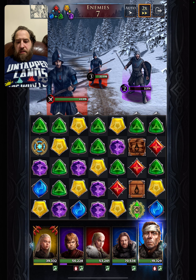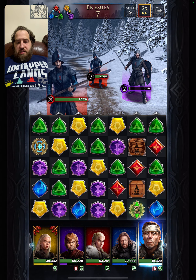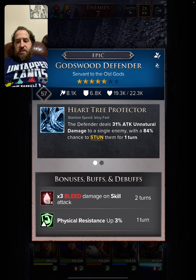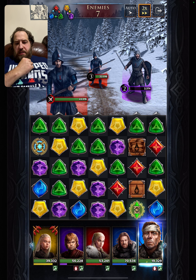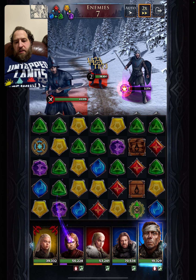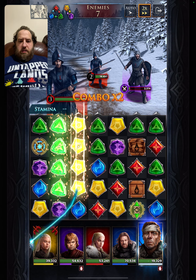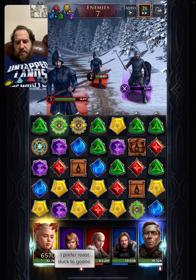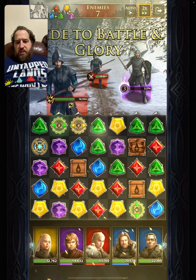Let's see what the Godswood Defender can do with three bleeds on the team. The board doesn't have much blue right now. After some matches, Rhaenyra is filled up, and we use the Godswood Defender's ability — bleeds are gone, bleeds are gone. Now we are safe to use Rhaenyra's ability.